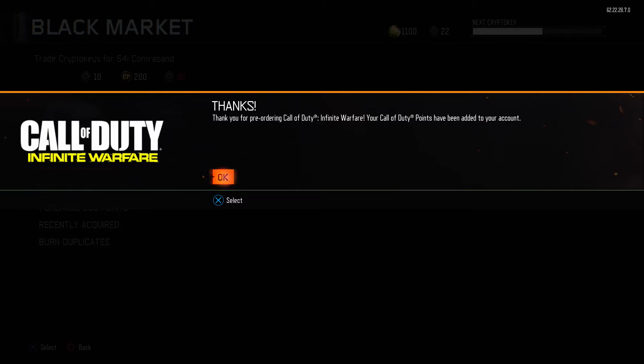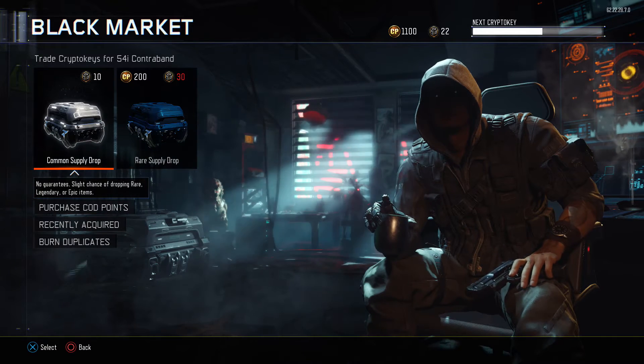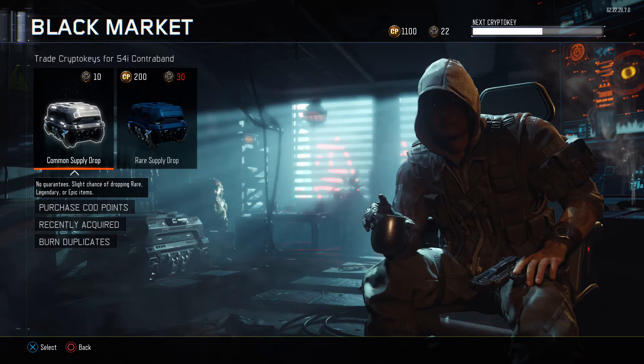As you can see, I'm going to go into the black market here, and it says: thank you for pre-ordering Call of Duty Infinite Warfare. Your COD points have been added to your account. So basically, all you have to do is pre-order the game and get a free 1,000 COD points. You are also going to get the dynamic theme. You can see in the top there, I now have 1,100 COD points instead of just the 100 that I previously had.